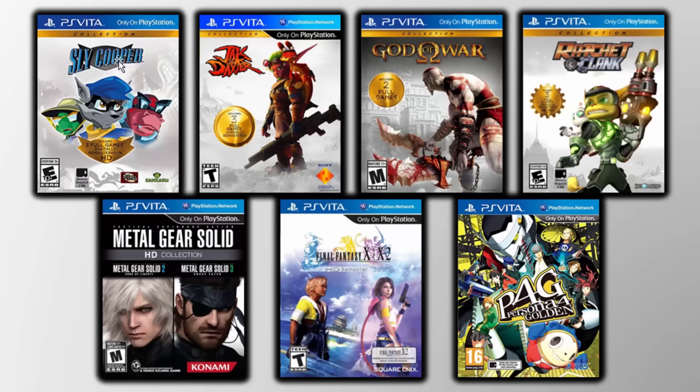The first one on the list is the Sly Cooper Collection, which includes all three PlayStation 2 games remastered for the PS Vita and they perform very well. Next is the Jak and Daxter Collection — three full PS2 games digitally remastered for the PS Vita. We've also got God of War with two full PS2 games. We've got Ratchet and Clank — again, three games. There's the Metal Gear Solid HD Collection with Metal Gear Solid 2 and 3, Final Fantasy X and X-2, and finally Persona 4 Golden, probably one of the best PS2 games remastered specifically for the PS Vita.